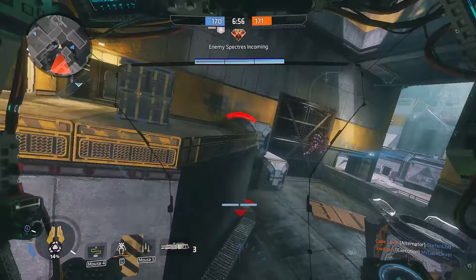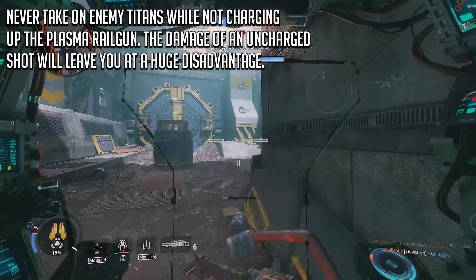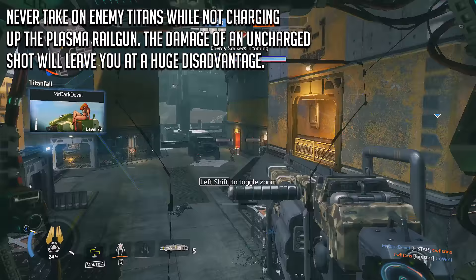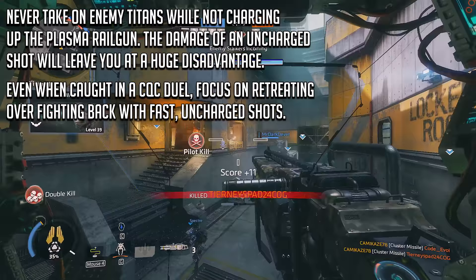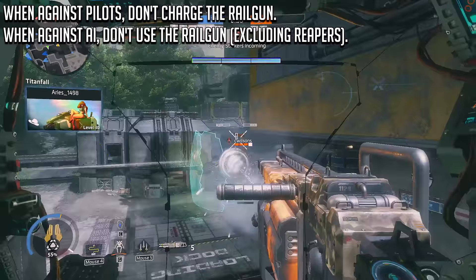This weapon is downright devastating when you can nail fully charged shots on Titan weak spots, and in all honesty, that is all you should ever be trying to do here. Never engage enemy Titans with a Railgun while not charging it up, because that is just a one-way ticket to a doomed core. The Railgun when uncharged deals a very marginal amount of damage to enemy Titans and should therefore be avoided at all costs. Even if you get caught out in CQC, your first move should be slowing the enemy Titan down with a Tether Trap and then getting some serious distance to give yourself time to charge up the Railgun again.